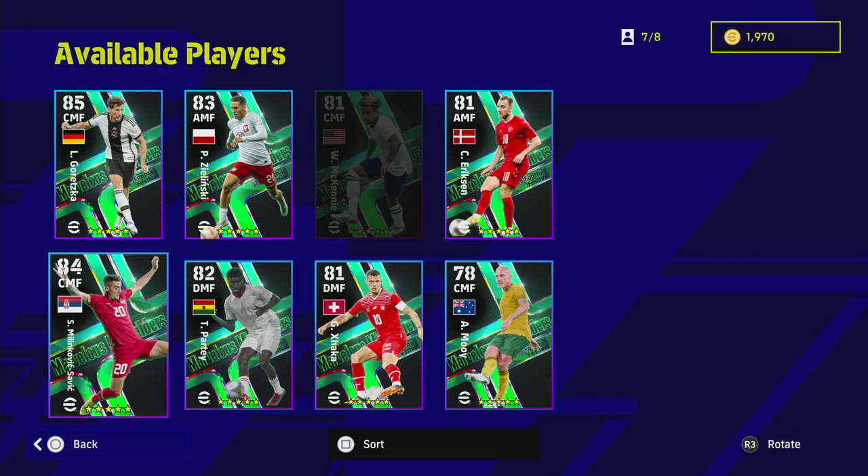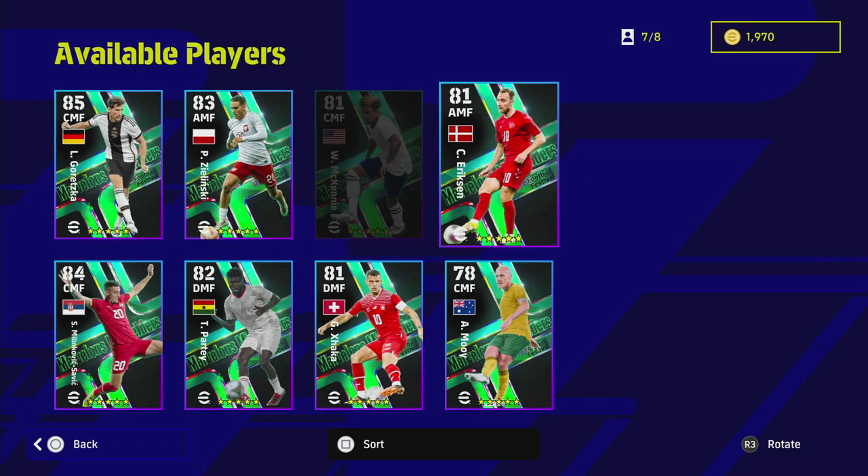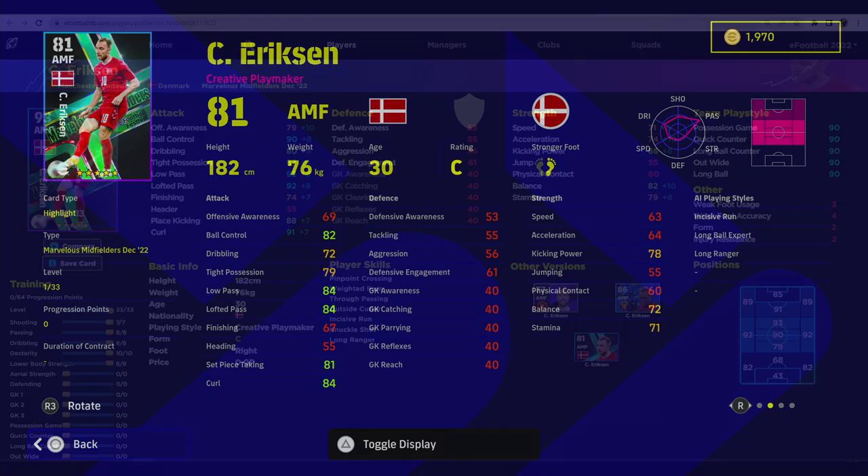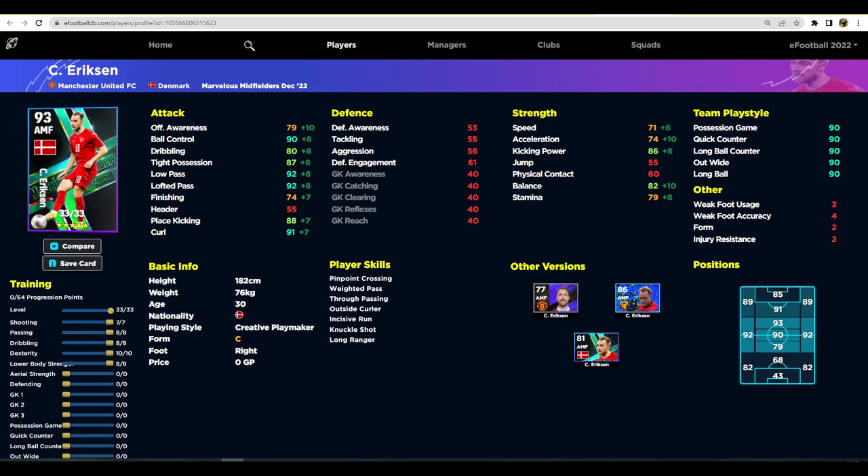Christian Ericsson and Zelensky are very similar players — we'll cover both. Ericsson has standard form but has every single passing and shooting player skill you could possibly want, as well as long ball expert and long ranger. He's more of a luxury player. If you're getting Ericsson, you'll want to train up his low pass and lofted pass to 92, and then the shooting if you want to shoot with him — long range or finesse shots cutting in through the middle. Ericsson is a very decent card.